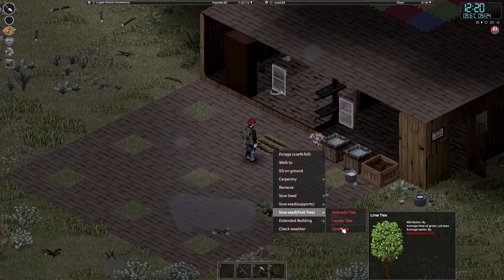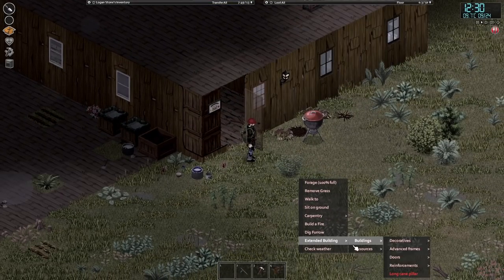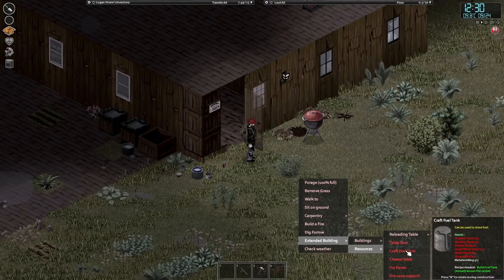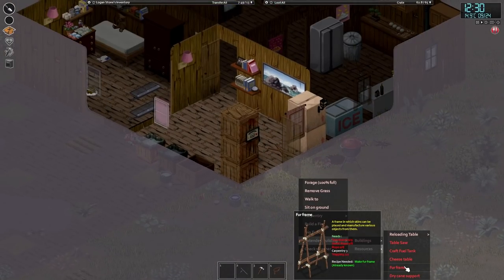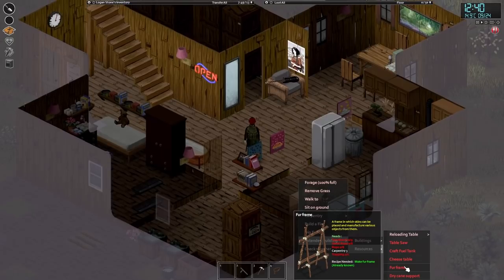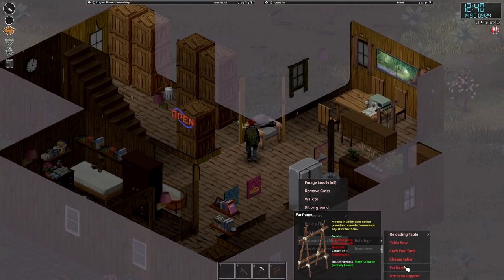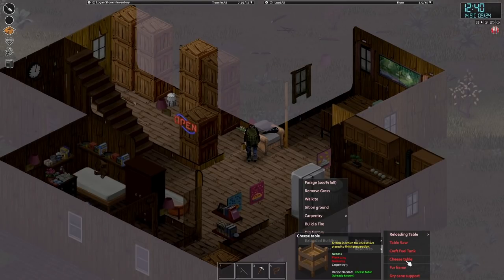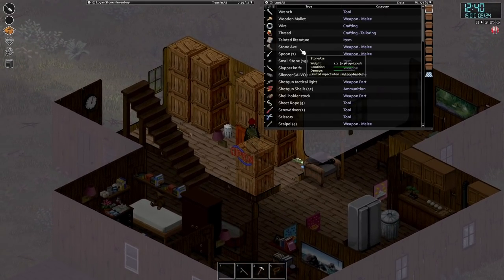What we're going to want to do is see if we can make some of these extended buildings - the reloading table, the cheese table, the fur frame, the fuel tank. We'll get them done and work on the second floor. We need some tree branches, some sheet ropes, some rope - eight rope. And we need two trapping - oh, that's annoying. Cheese table: just planks and nails, we can do that. Let's do that first then.